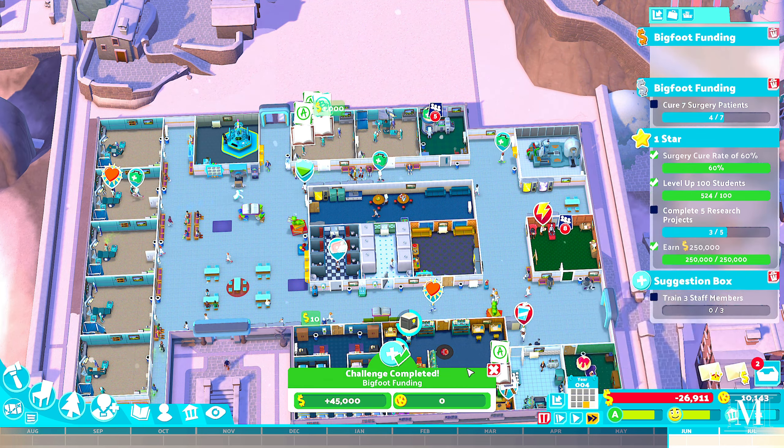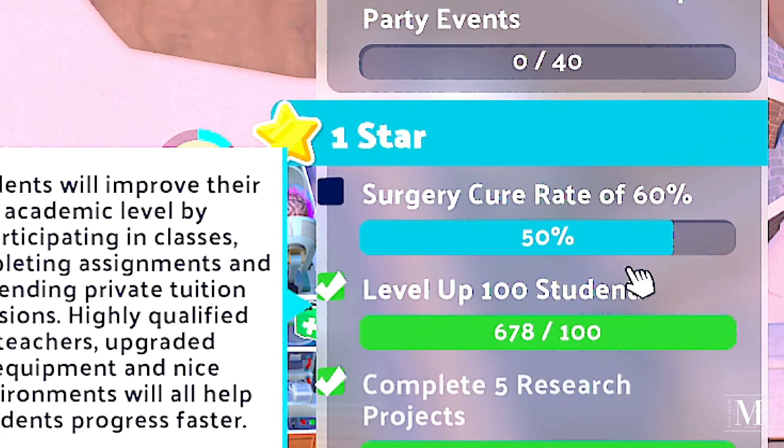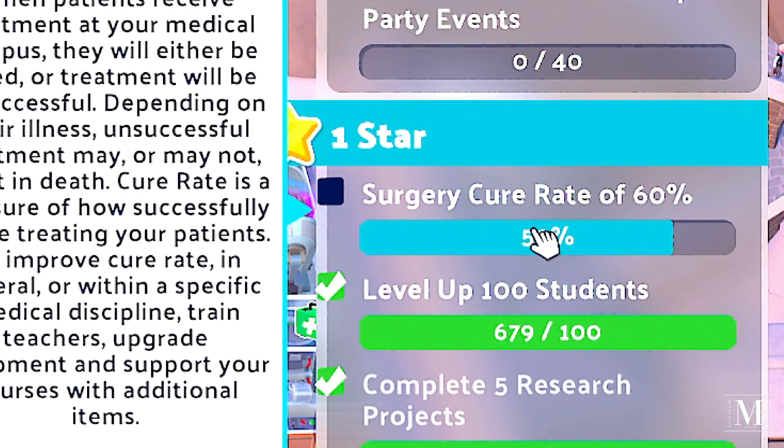There's a teacher in the training room which is good. We've just got another ten percent treatment power. I've also started a new research project. This should get us the one star soon — depends on the cure rate. We need 40 students to attend a campus party event but we can't do that yet. The one star is in sight — this raw recording is just over the two-hour mark. Hopefully we can hit 55% and we've got one patient in surgery.